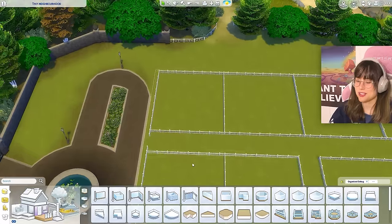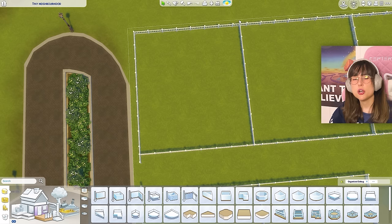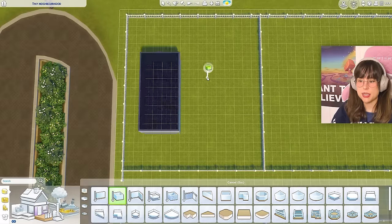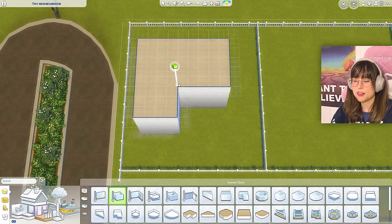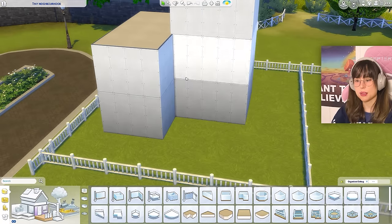For house one, I want a little city-like, Asian city town vibe. Let's make some shapes — poppin shapes — and continue all the way up. This one's going to be three stories, with a little staircase in the middle.